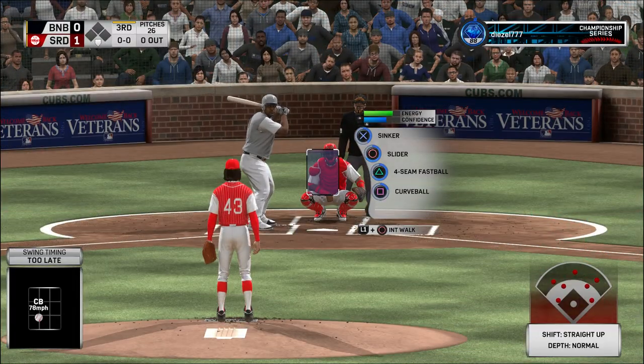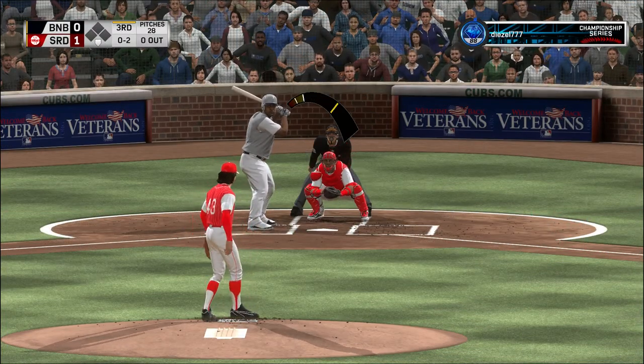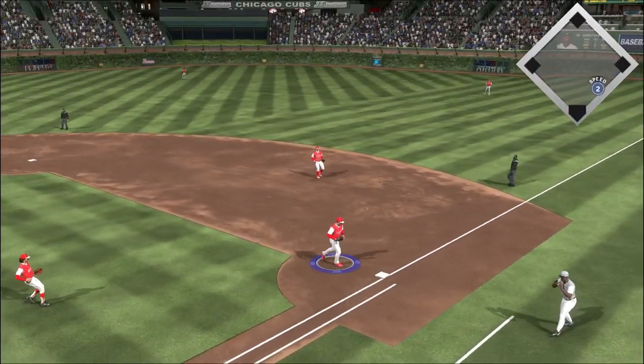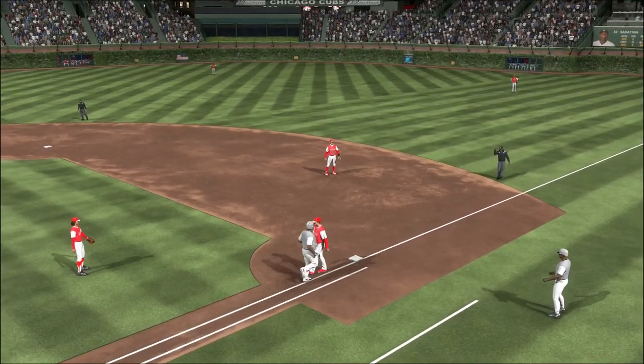Now to the plate, CeCe Sabathia. You're supposed to be throwing sinkers, and he throws a high fastball right there — that's why everybody's shaking their head. And he'll take it to the bag himself for the out.